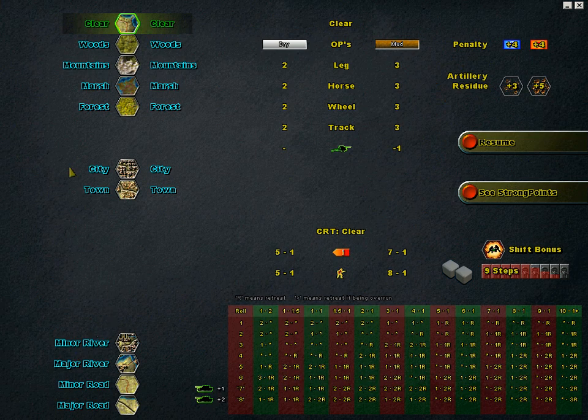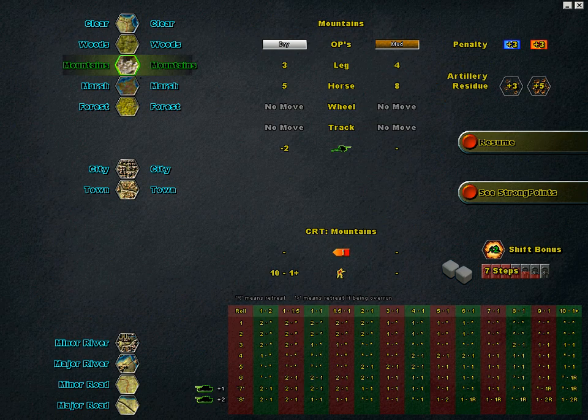Clear terrain is already selected at the top of the list. On the right of the screen, just above the combat results table, is the two dice graphic. It tells you that if there are nine or more enemy steps in a clear terrain hex, there will be a 100% chance that two dice will be rolled for combat. Checking mountains terrain — seven or more steps are enough here to produce a 100% chance of two dice for combat.